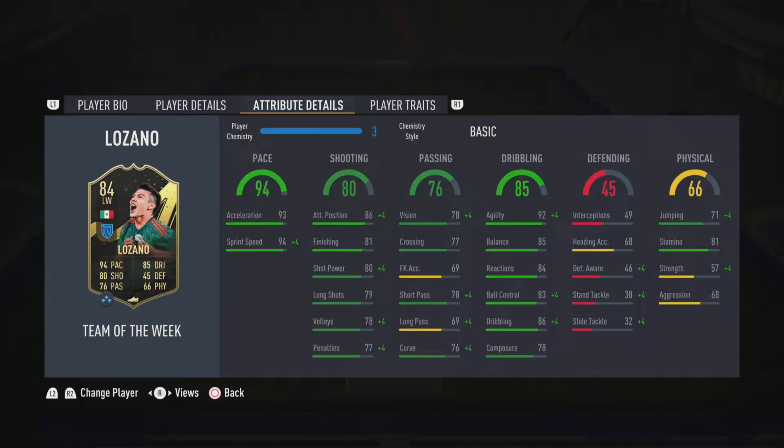He's got 76 passing with 78 vision and 78 short passing. And he's got 85 dribbling — the standout point of this card — with 92 agility, 85 balance, 84 reactions, and 86 dribbling. He's also got 68 heading accuracy, 71 jumping, and 81 stamina. He can play in right mid and left mid as well as his natural left wing position, which should make him pretty good for squad building. Let's get into the gameplay and I'll give you my thoughts at the end.